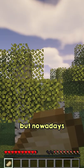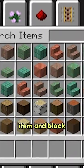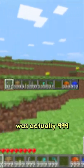It was definitely a simpler time, but nowadays hunger is an iconic part of Minecraft. Just like the iconic number of 64, where almost every item and block are stuck to a max stack of that number. But did you know that there was a time where the max stack number was actually 99?